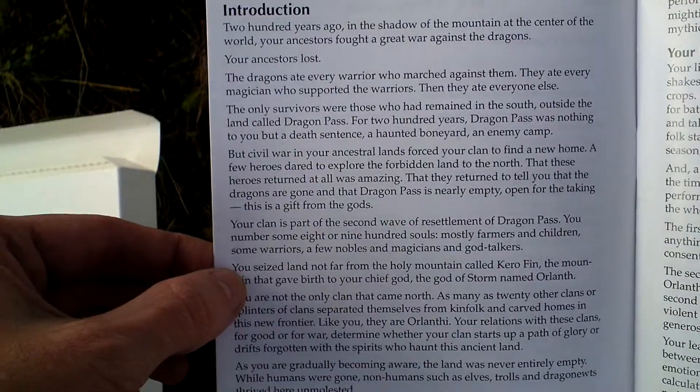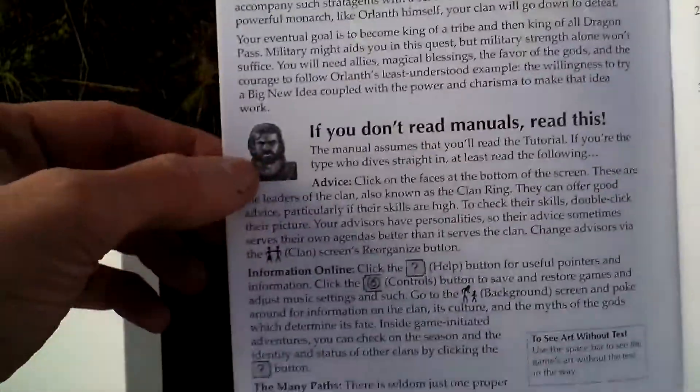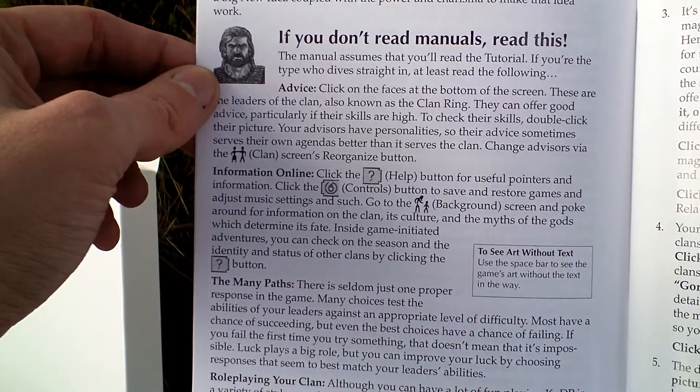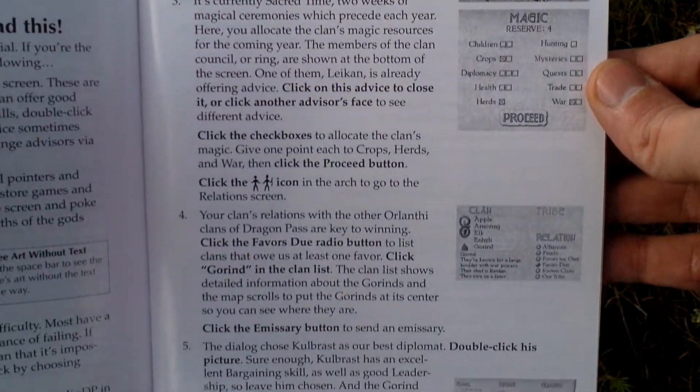It's black and white inside. There's an introduction to the game, your place in the cosmos and in the world, some basic info. If you don't read manuals, read this — the most important things. And there's a tutorial for the first part of the game.